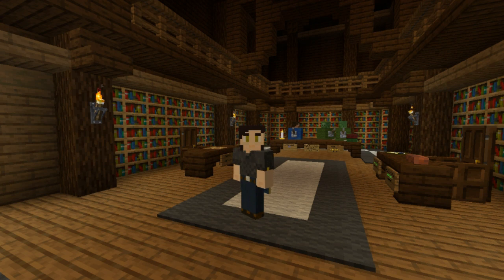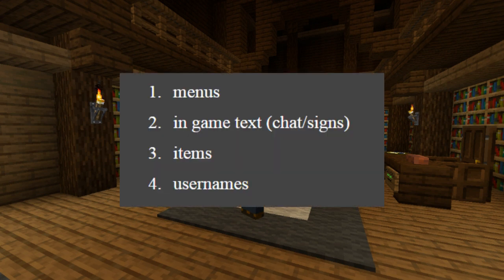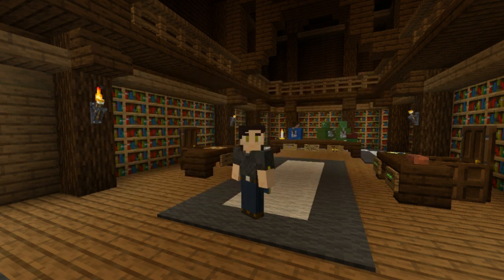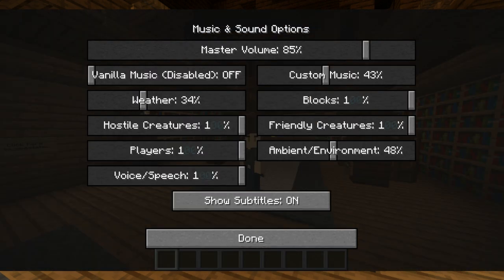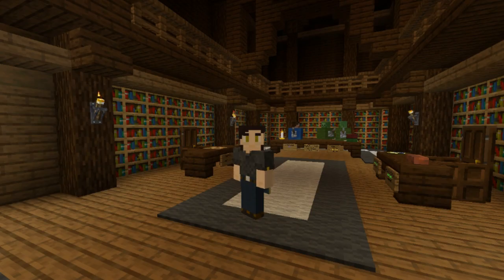Removing a number from the game does have several consequences so let's go over each and how we fixed it. Let's start with menus — this will be pretty short because we couldn't fix this. There is no way to change how numbers display in the UI, so if you look in your settings while playing the map you'll see several instances of barely visible zeros. We just decided that this is an acceptable loss and went ahead with everything else.